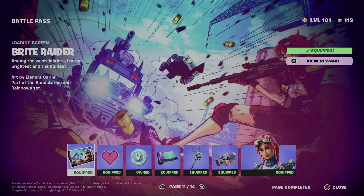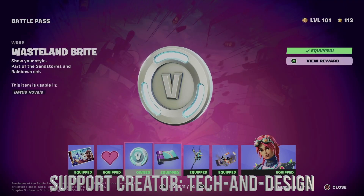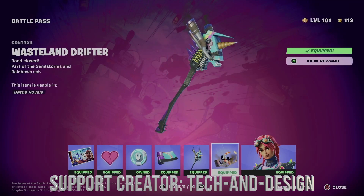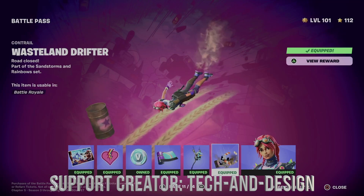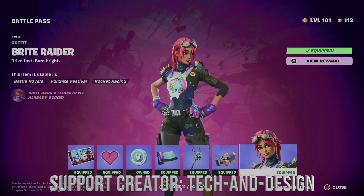Right now what do we get? We got this awesome loading screen, let's not forget about this emoticon, a wrap, the pickaxe which is okay, and this controller — the controller is actually pretty neat. Let's not forget about the skin, and then we can move on to the next page.